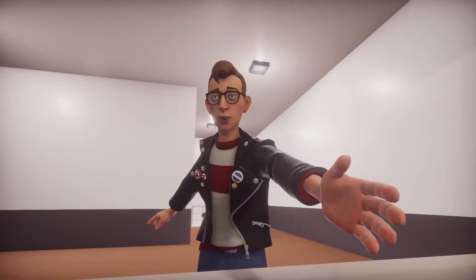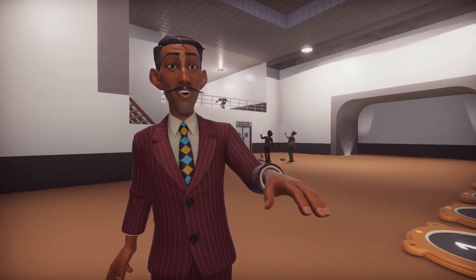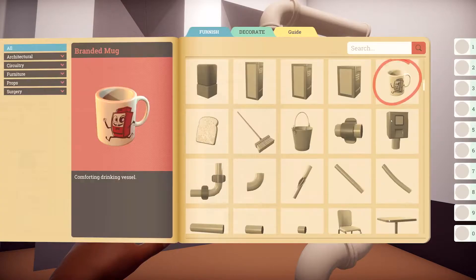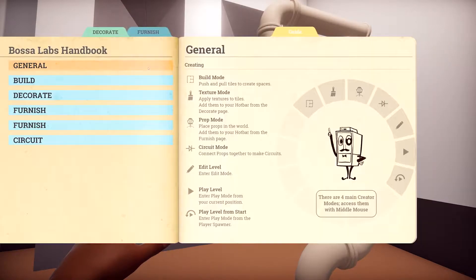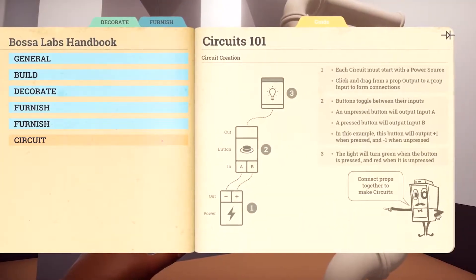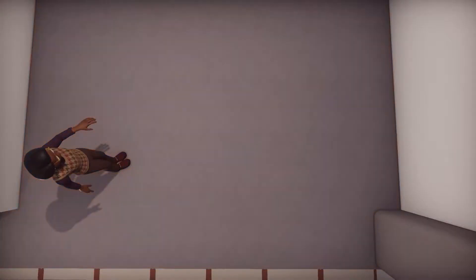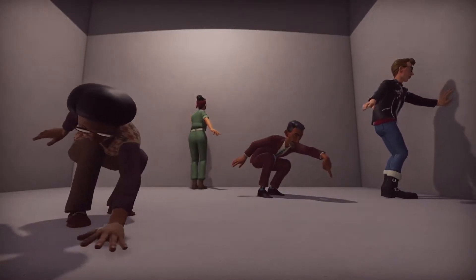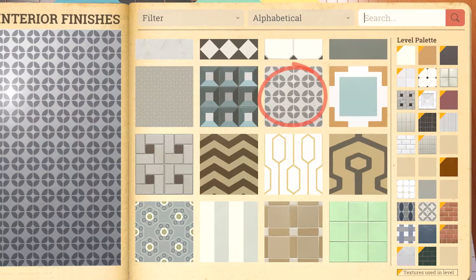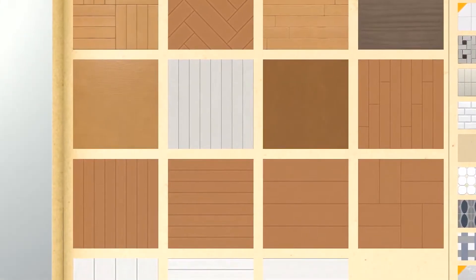Now for a little flavour, meet your new best friend: the catalogue, where you'll find a breathtaking array of surfaces, furnishings, decorations, and a trusty little handbook chock-a-block with tips and tricks. You can choose from a selection of tiles, carpets, floorboards, or even cement — ooh, industrial! As for the walls, just have a gander at this head-spinning selection of wallpapers. You can even search for a texture of your choice.